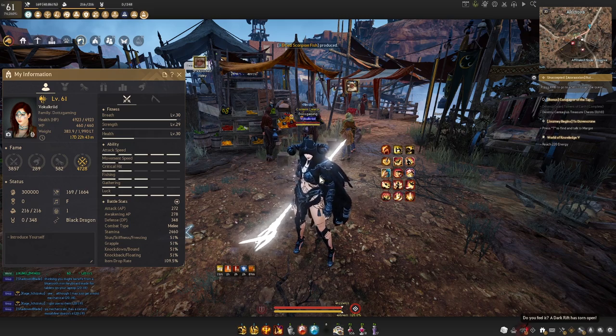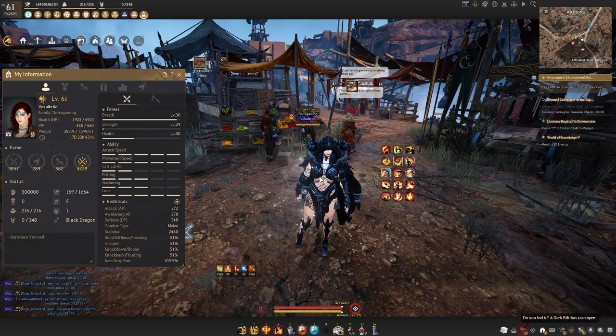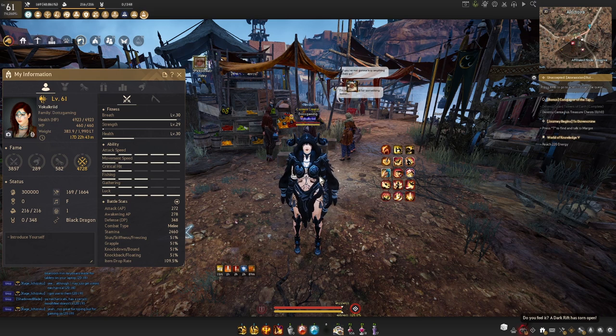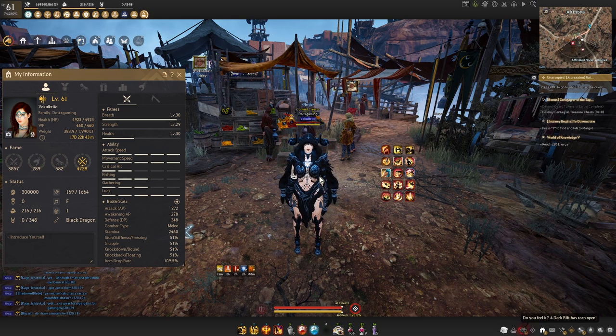If I had to personally recommend a crystal to use, it would be the swiftness crystal — it's the one I personally use. Since you can pretty much get plus five crit and attack speed relatively easily from combat consumables, I find the swiftness crystal provides the best utility.